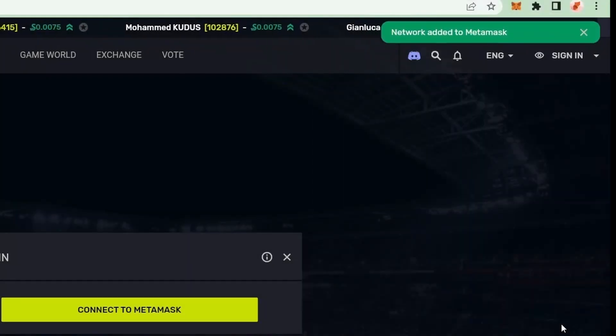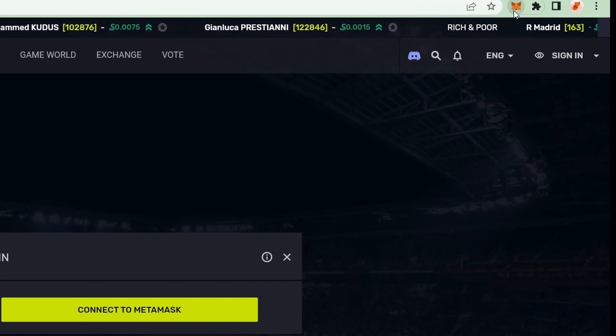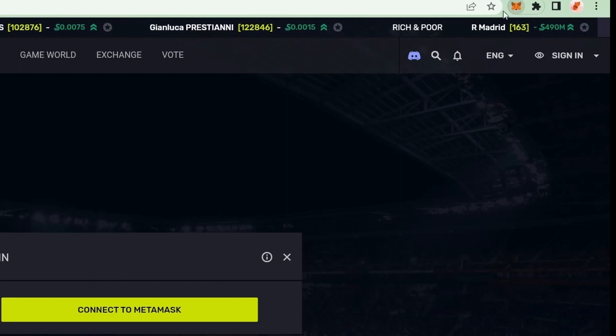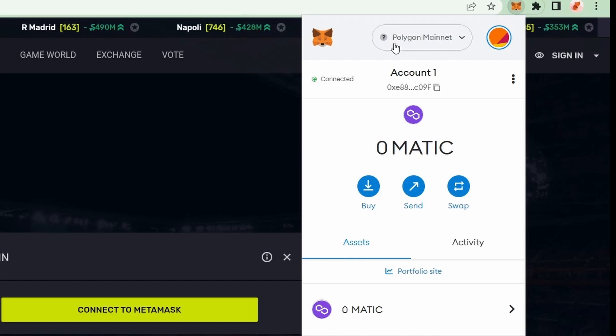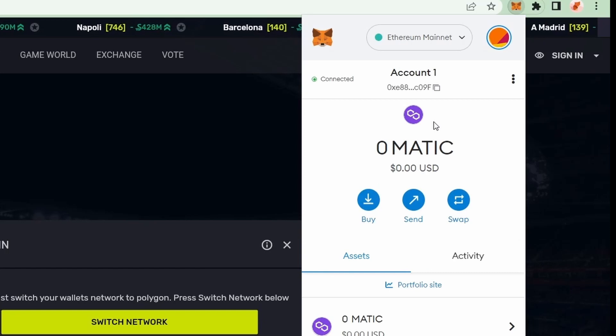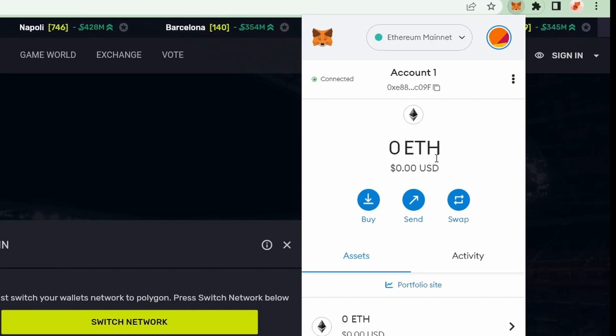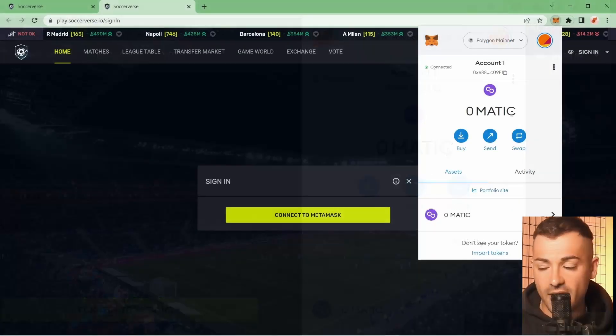We switch to the Polygon network. If you click on the little fox face now, you can see we've switched to Polygon Mainnet. Things to keep in mind: the native token of this network is MATIC, and it's used for gas fees — we'll need MATIC. On Polygon the main currency is MATIC, while on Ethereum it's ETH.